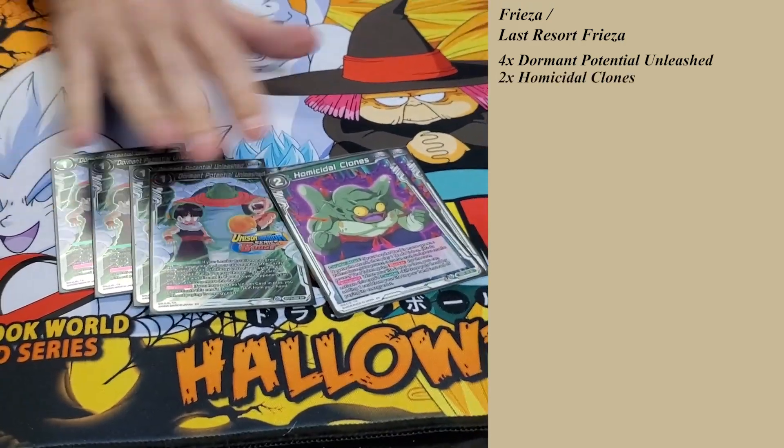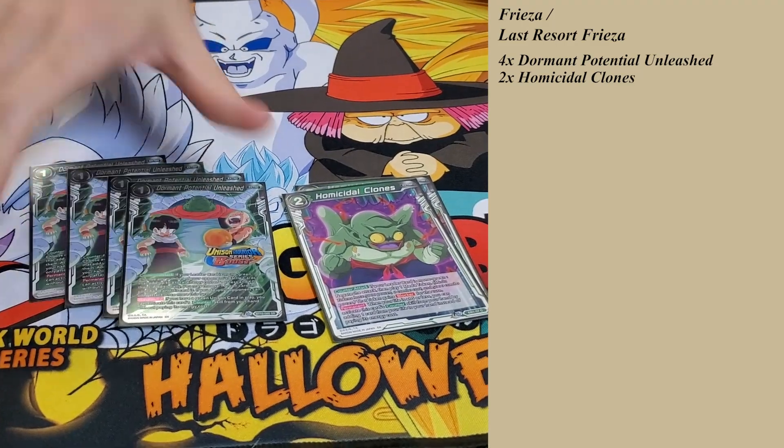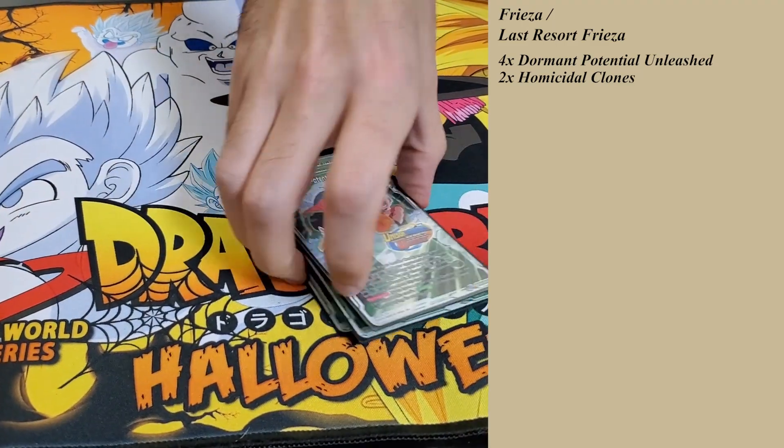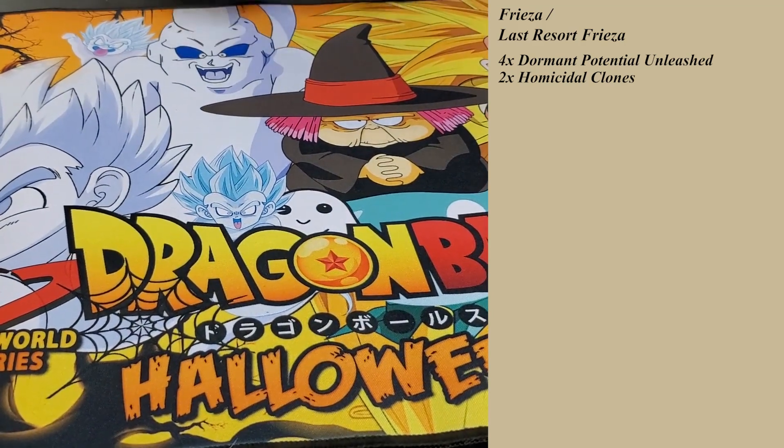These are our negates in the deck: two Clones, four Dormant. Obvious choices for negates for green. No Boo Topo in this deck, mainly because of deck space and consistency — could probably still fit it in.